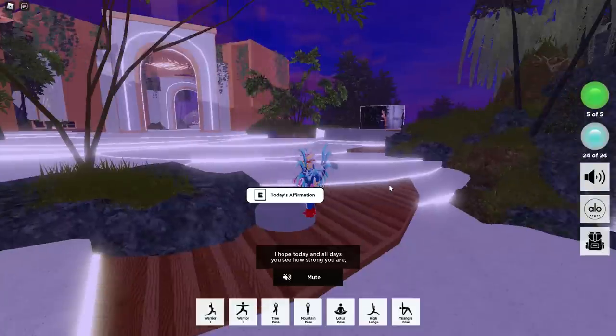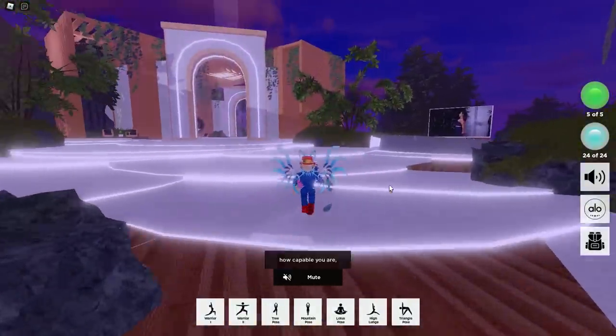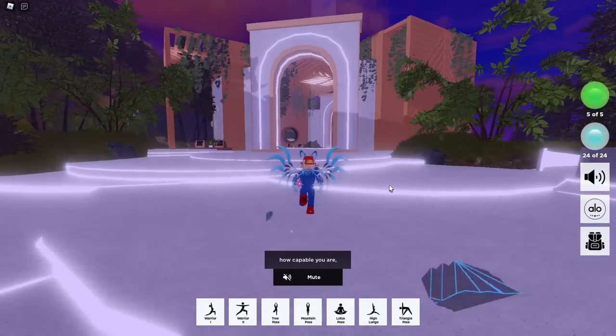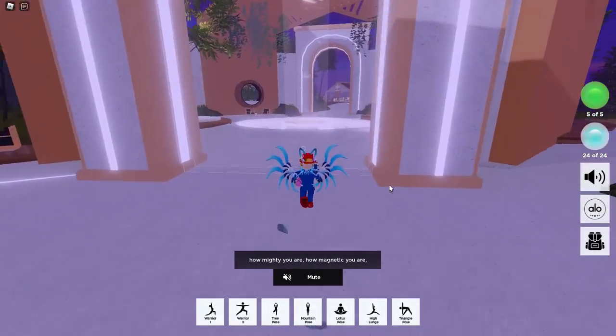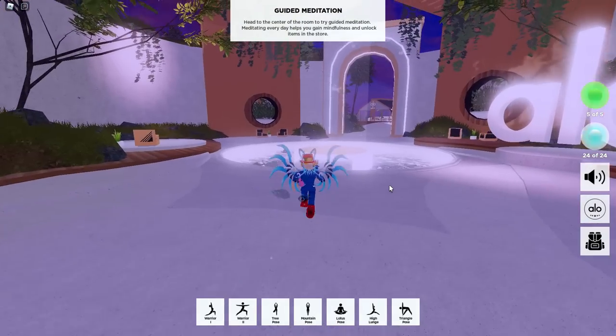This little pillar right here is the daily affirmation. You have to come here every day, like once a day, and then after 3 days you get something. After 10 days you get something. After 20 days you get something.